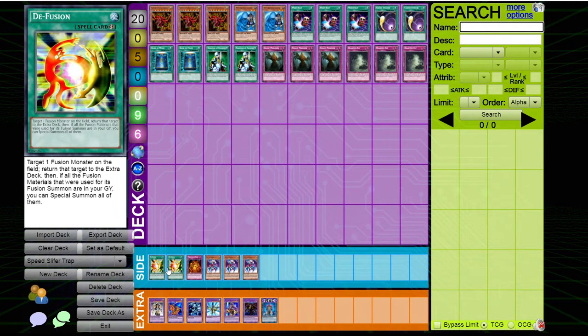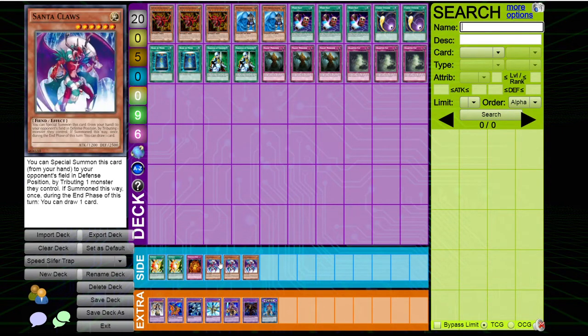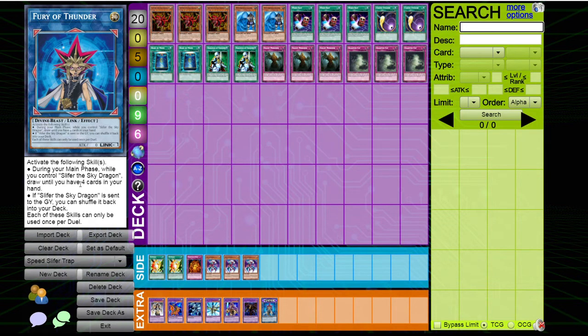For the side deck, we have two D-Fusion — mostly for the Union matchup and the XYZs. One Widespread Union as an out for more backrow-heavy decks where Cosmic Cyclone is not that useful, and it won't be expected if your opponent just sees you play lots of trap monsters. Three Santa Claus to tribute Jinzo reliably against the Spellproof Armor matchup — they'll get to draw one card or maybe tribute for another Jinzo, but you don't have much choice because you need to be able to play the game against that deck. The extra deck is six different Waking the Dragon targets, just to bluff your opponent that you might play Waking. And of course our skill Fury of Thunder, which lets you refill your hand and recycles Slifer.